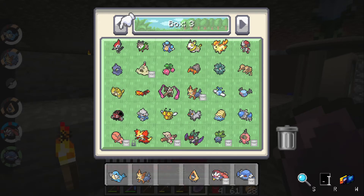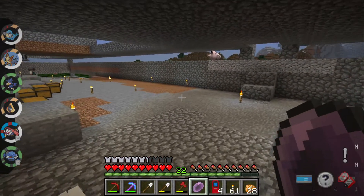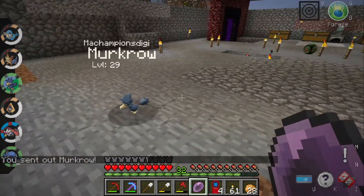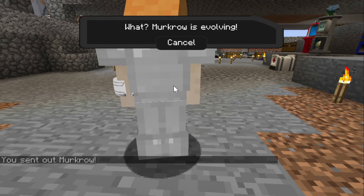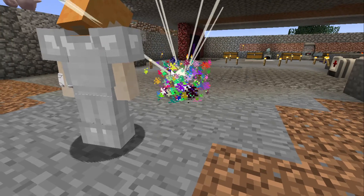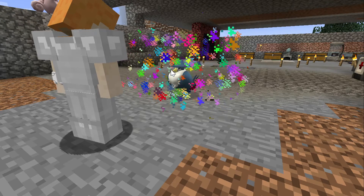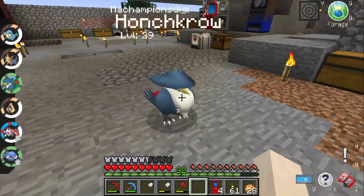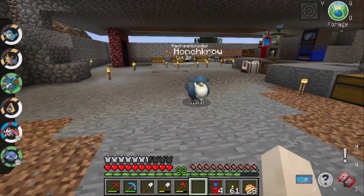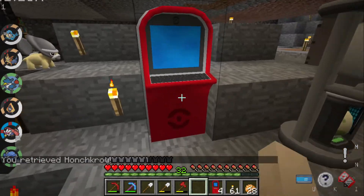Where did I put Murkrow? I'm pretty sure Murkrow will evolve with the Dusk Stone. There he is — we got ourselves a Honchkrow! Look at that thing, that's cool. Look at him! Alright, so we got Honchkrow — that's cool.